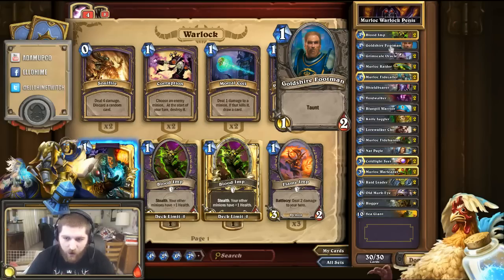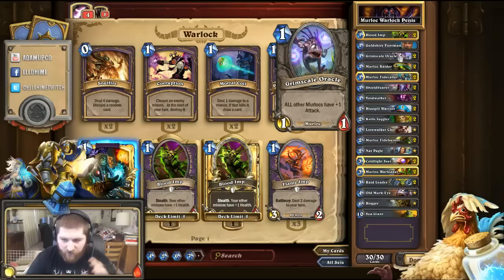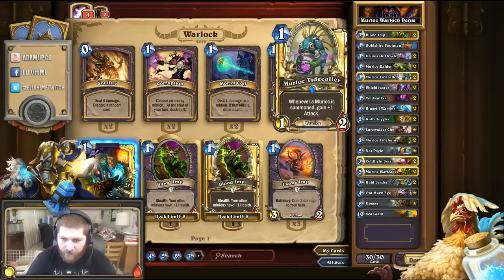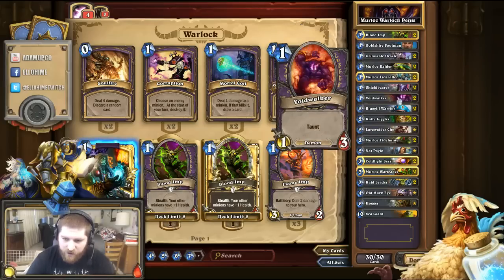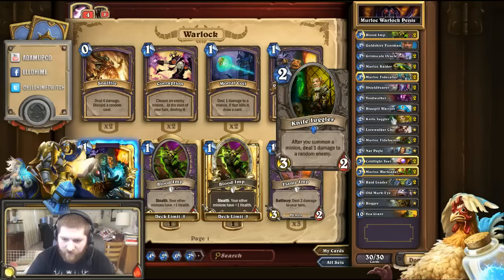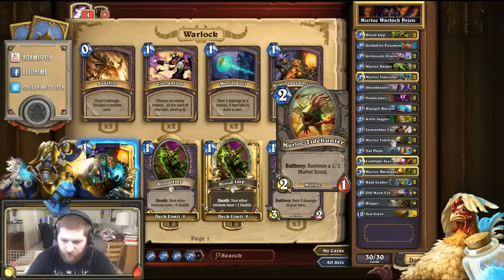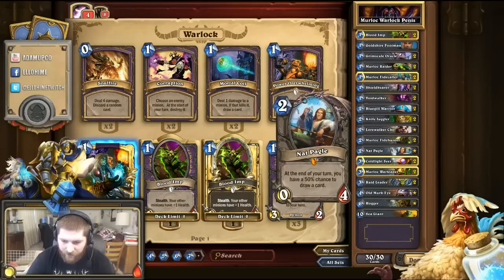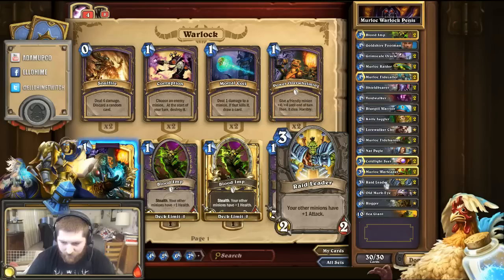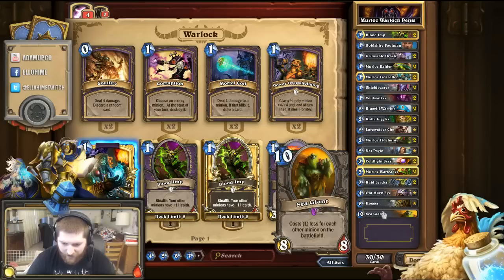I have one Goldshire Footman — just an early taunt if I need it. We've got the Grimscale Oracles, which give plus one attack to all Murlocs. The Murloc Raider, Tidecaller, Shieldbearer, Voidwalker, Bloodgill Warrior, Knife Juggler, Lorewalker Cho. We've got Murloc Tidehunter, Nat Pagle, Coldlight Oracle, Murloc Warleader, Raid Leader, Old Murk-Eye, Hogger, and the Sea Giant.